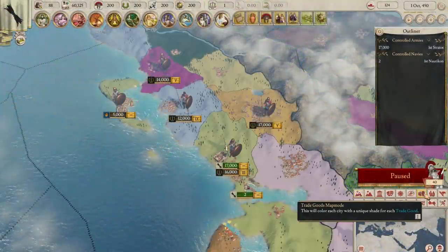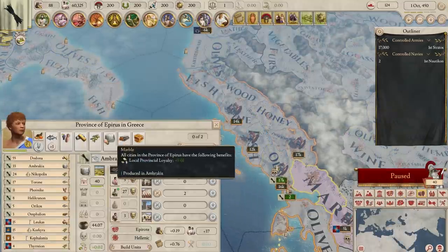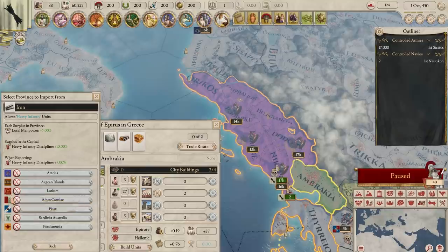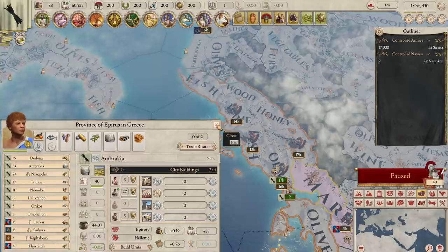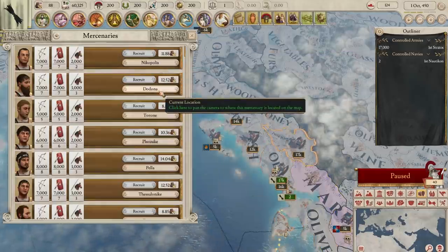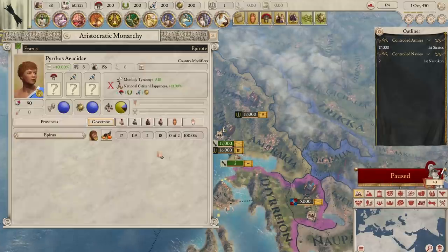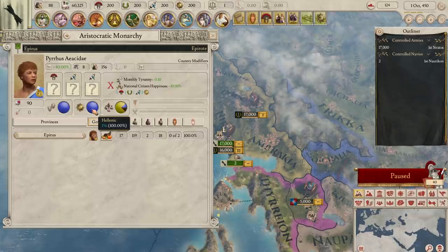Strategically, Epirus are in a bit of trouble. They have no horses and no iron, and neither does their ally. They only have one province, meaning fewer trade routes, so they absolutely need to prioritize building relations with nearby diplomatic partners that have a surplus in these resources. Should Epirus not be able to secure either resource, there are several nearby mercenaries that will provide what they need, but without the resources these armies will not replenish cavalry or heavy infantry should they take casualties. Culturally, Epirus are 100% Greek and 100% Hellenic for religion, so pop management is pretty easy for them early on.